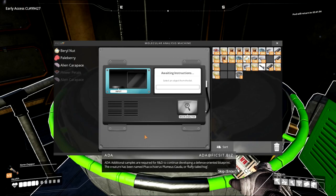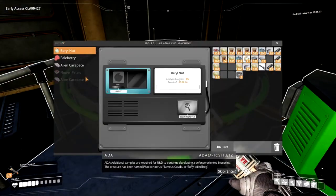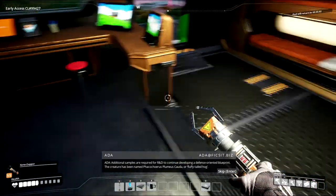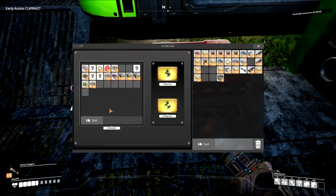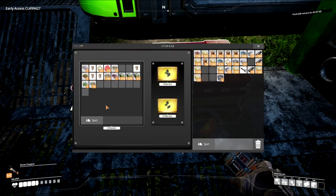Additional samples are required — it wants more. I think you can actually get them — how many does it want? Ten. Fluffy tailed hogs. I only have seven, so we'd have to go kill some more.